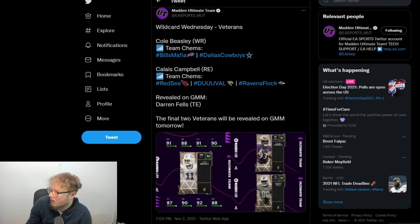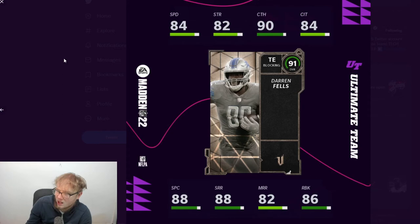Last up we have Darren Fells — honestly I don't even know who this guy is. But he is a blocking titan archetype. They don't really show many of the blocking stats, but they do show his 86 run block, which is pretty good. His strength is 82 — I wish that was a bit higher — but it's still not too bad for a tight end. He does have 88 short route running, so that's not too bad.